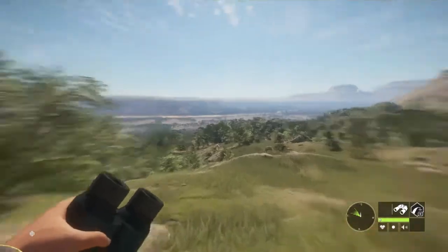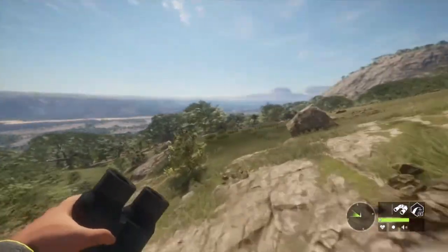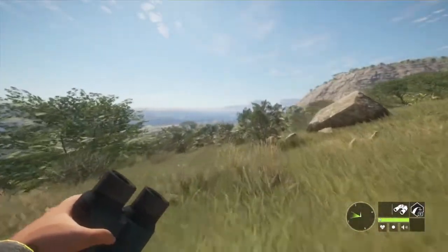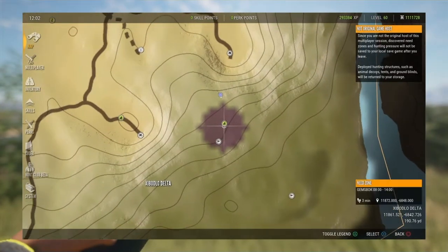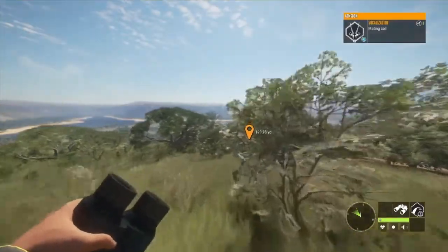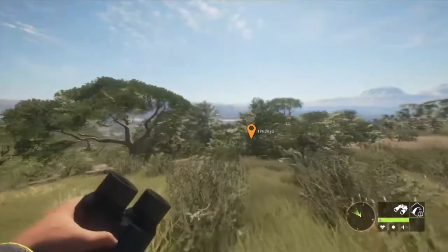Right here is where we're at on the map. This is also a really good area for diamond cape buffalo. If you didn't know, to the left of where those Gemsbok feed there is a water hole right to the left of that. So any time you're on a multiplayer map I would check there — I've found a few.